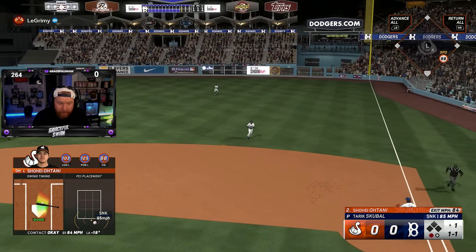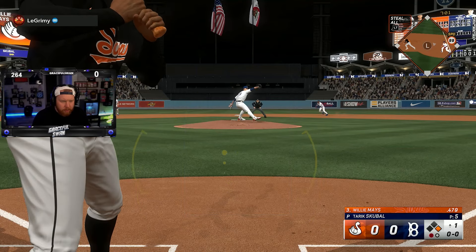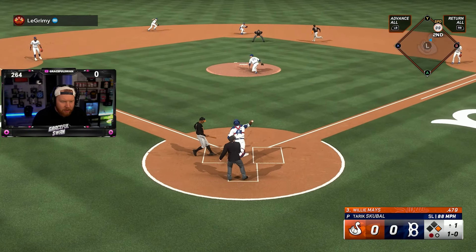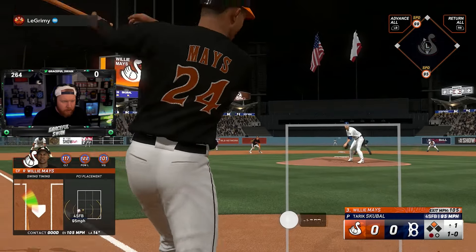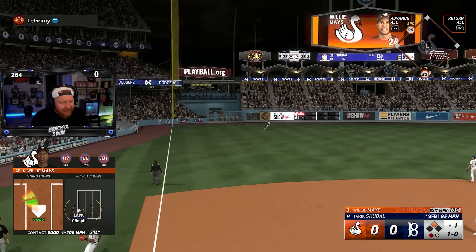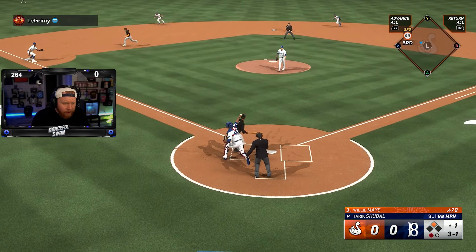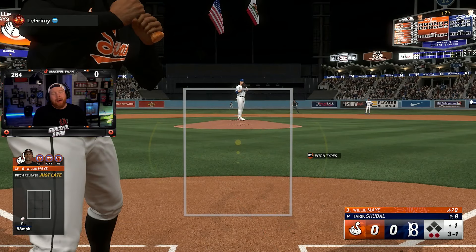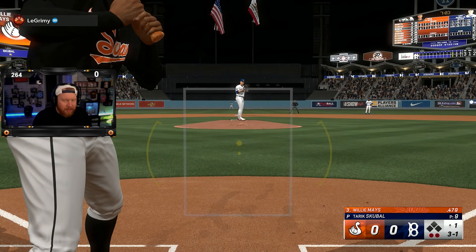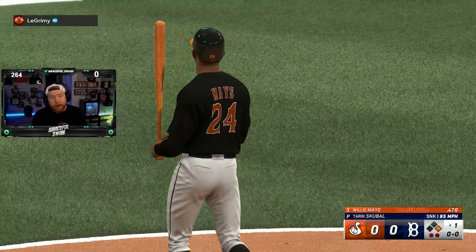Ohtani, find a way! He gets on base — you already know we're stealing. 50-50, Ohtani, he's gotta steal! And he's safe! Willy down the line — it's gonna go foul, I'm very sad. And Ohtani's going again — he is safe! It's the 50-50 card so I want to steal, but I can't be that aggressive. I gotta actually try to win a game here.